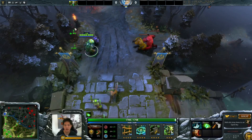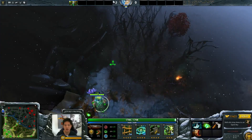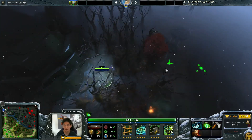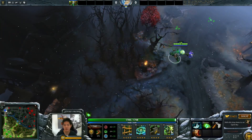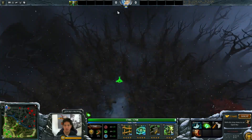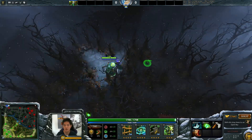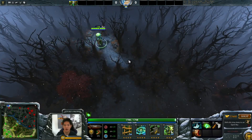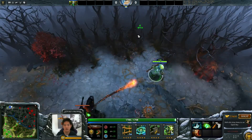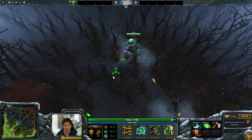For the Dire side, in this particular area you can eat trees over here to make yourself a pretty large circle. Closer to the tower, you can actually eat two trees to get to the area behind the Dire tower. Usually there's only one way in and one way out, which is where I'm going right now.